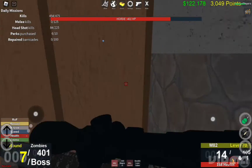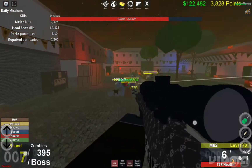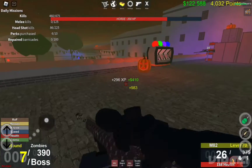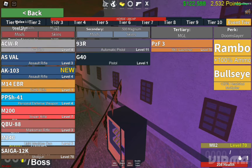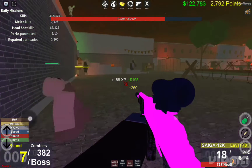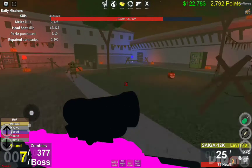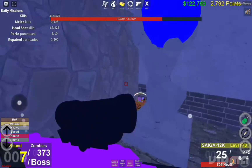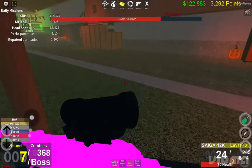I might have to use the Saiga 12K. The sniper isn't really doing too much so I'm going to use the shotgun. The Saiga 12K is tier 6 and it's really useful — it surprises me that it's probably one of the strongest automatic shotguns, mainly for close range, and it's only at tier 6.